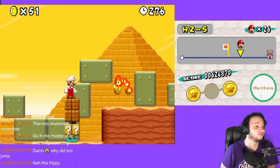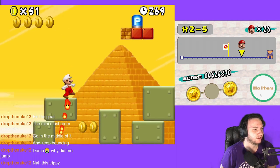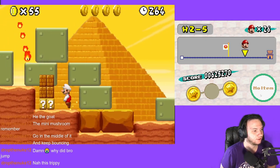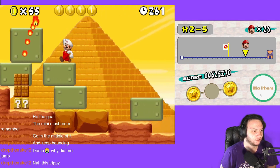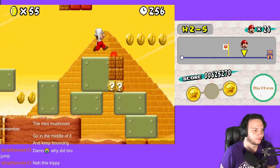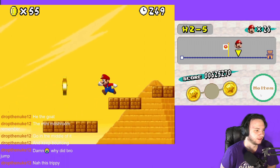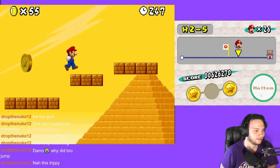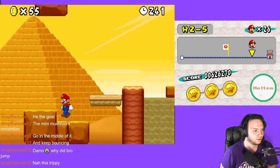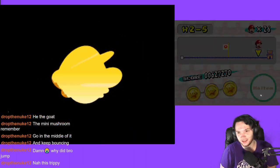Bro, where are you going? Oh you're gonna jump here. He might be better — oh he's better for sure. Just jump. Oh thank you. I'm going this way. No — nice! That is a secret exit up there, did you see the ledge? That was a secret exit.